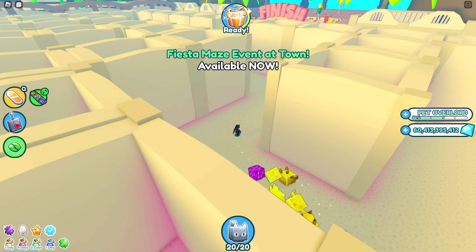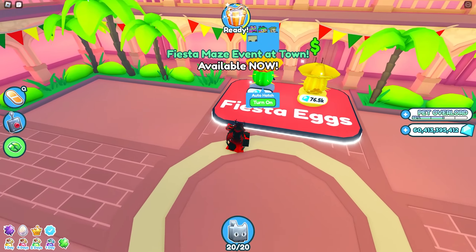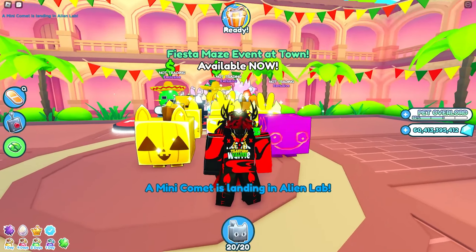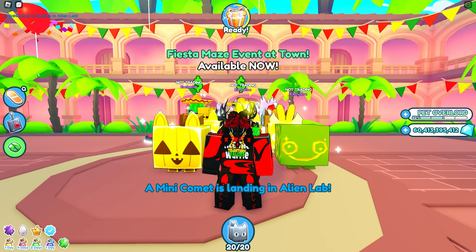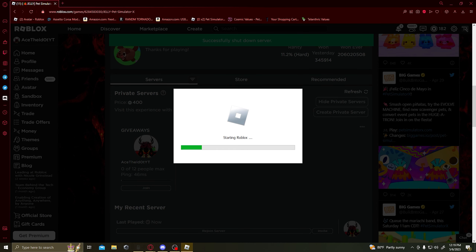So as you can see we just finished the whole maze — that was 400 million diamonds — and look, this is only 8k, 8,000 diamonds. Then once you're done you press Alt+F4, click refresh, shut down the server, and then you just join it again.